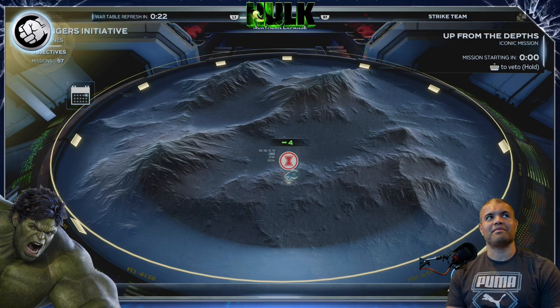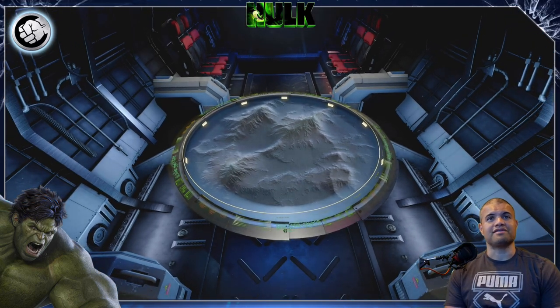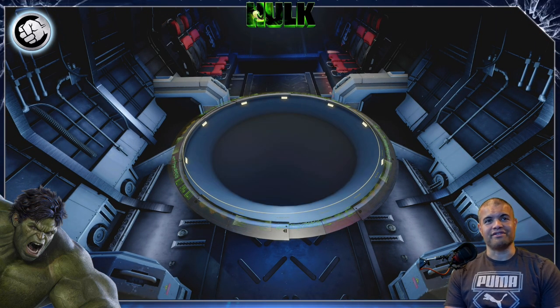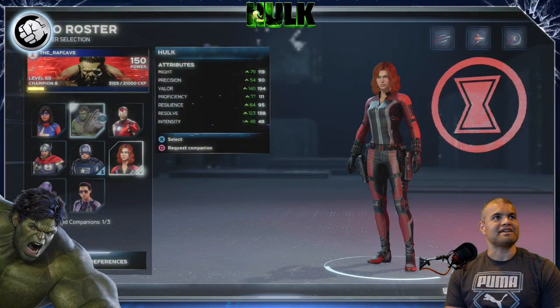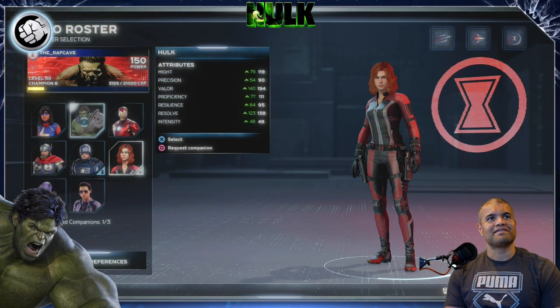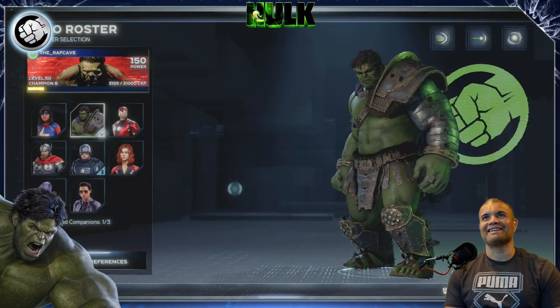What's going to happen is you automatically default to Black Widow. You don't have to use Black Widow, of course. You simply just go down to Change Your Character and select your man. I'm selecting my Hulk. There's my guy — love him.